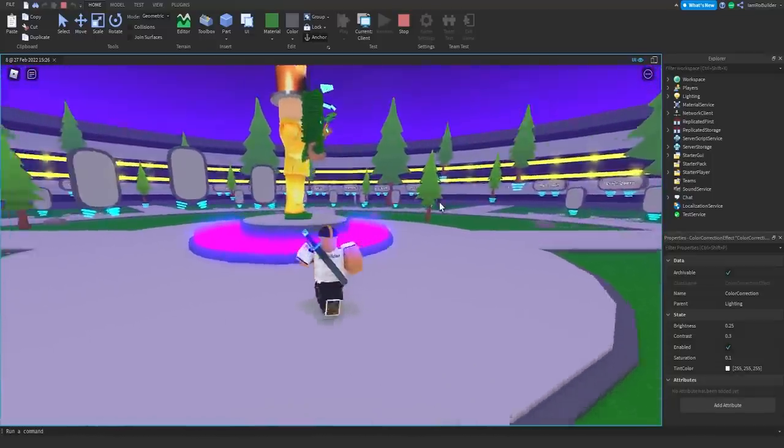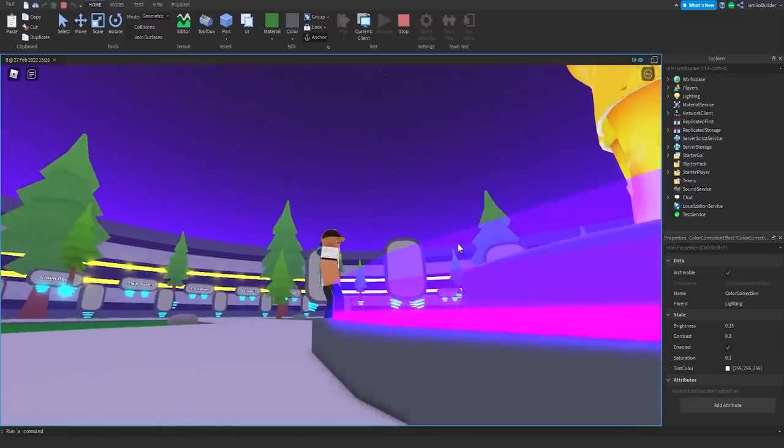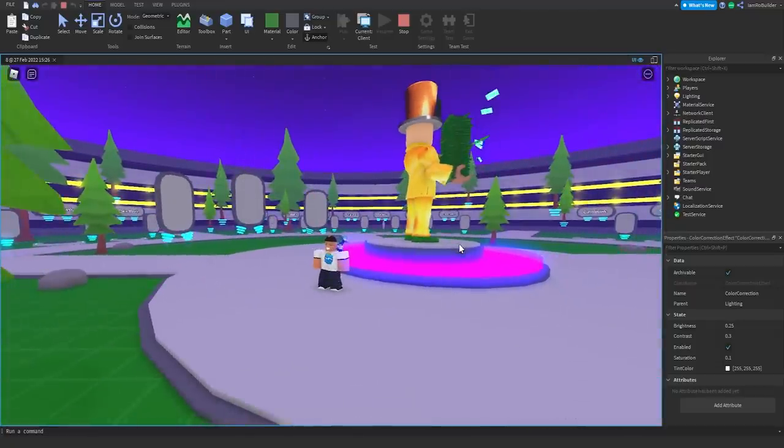I toned down the force field effect quite a bit and added in some atmosphere as well as a skybox — because atmosphere does not work without a skybox — and then some color correction. I think it looks actually great. It's not super bright, it's easy on the eyes, and we have a bunch of neon. There are a few cool things I did — some tactics like this where we have three different neon parts getting slightly more transparent as you go up to kind of give that futuristic hologram-esque effect.